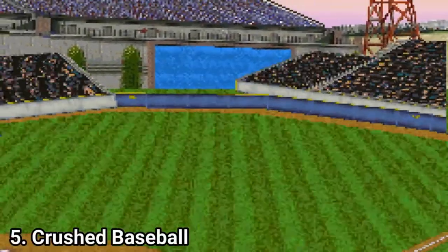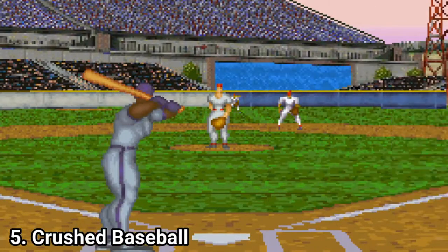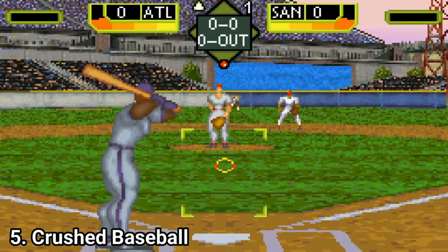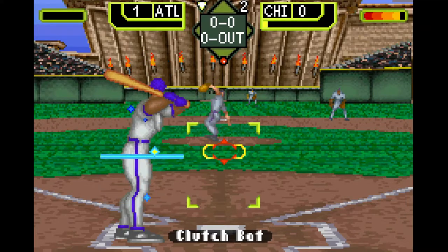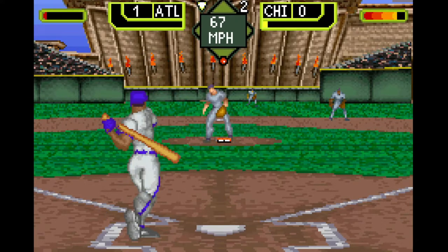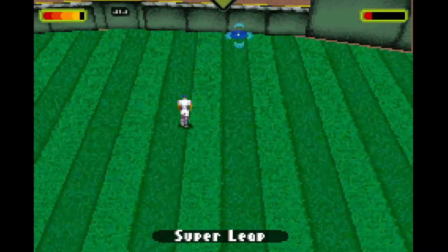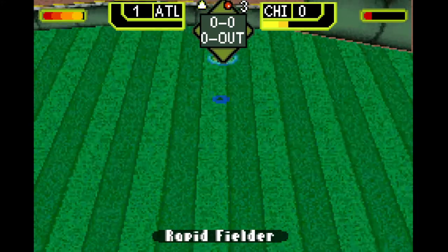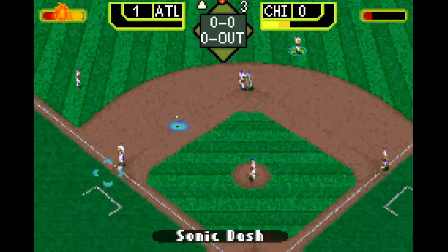Crushed Baseball is over the top — it doesn't try to be a simulation, it doesn't even have real players in its roster. Instead it tries to be extreme baseball. What makes Crushed Baseball so unique is that by pressing the L button, you can give players the ability to throw trick pitches, make superhuman catches, kick in a boost of speed, or hit the ball so hard that it flies over the fence or knocks down anyone who tries to field it.